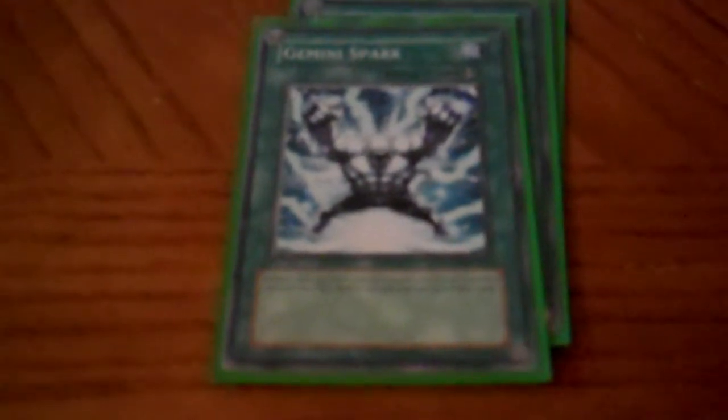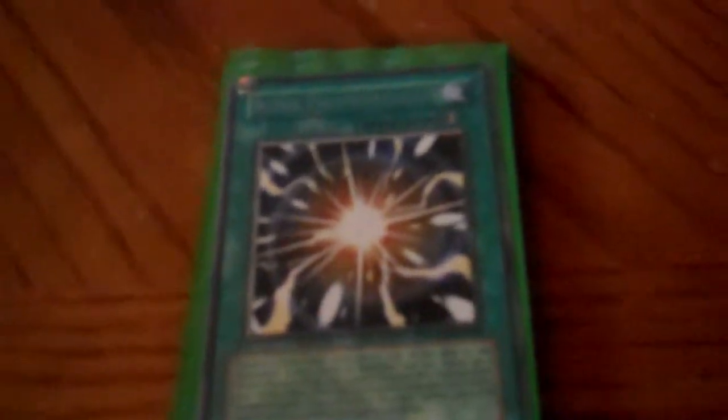Next, we'll move on to the Magics. I'm running 3 Gemini Spark — it's such a good card. Quick play, you get a draw, and it's 1-for-1 destruction, which is nice. 2 MSTs. An E-Emergency Call. Monster Reborn. ROTA. Dark Hole. 2 Pot of Dualities — I'd run 3 if I had 3, but I'm happy with 2. 1 Super Polymerization — it's a great card, you can't chain to it, and it makes me so happy that you can't do that. And then 2 Miracle Fusions.